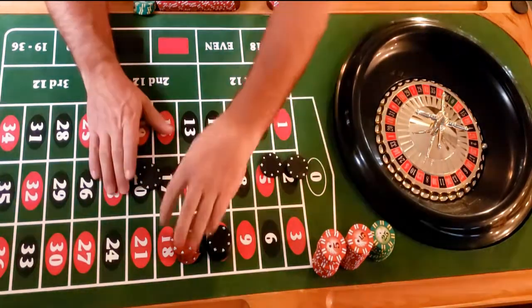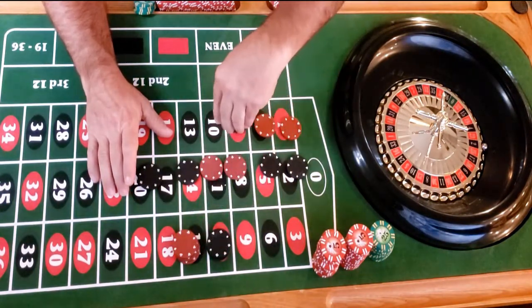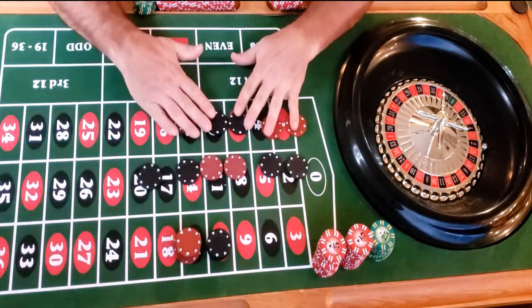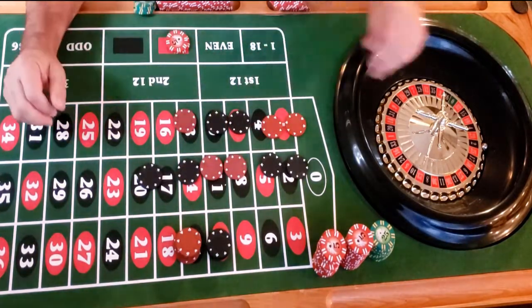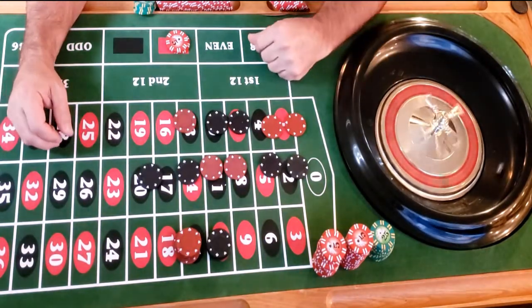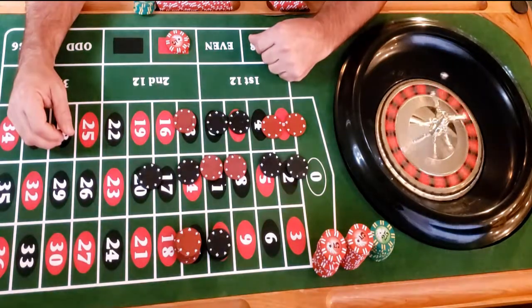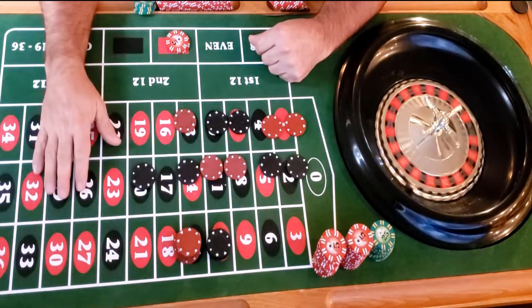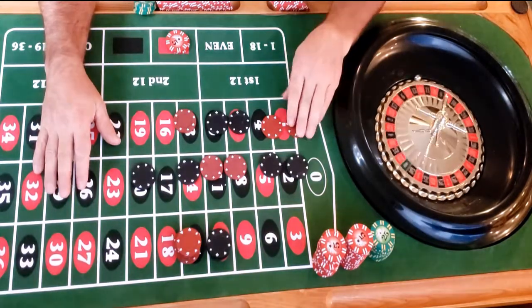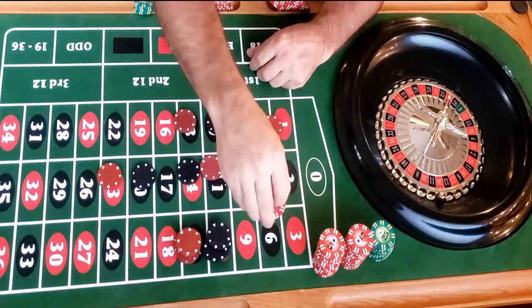Both determiners are black, so we play the opposite: red, red, black, black, red. Here are our five rolls: red, red, black, black, red. Ten dollars on red — here we go. And it's a red 36 — winner! Another ten dollars, easy as that.